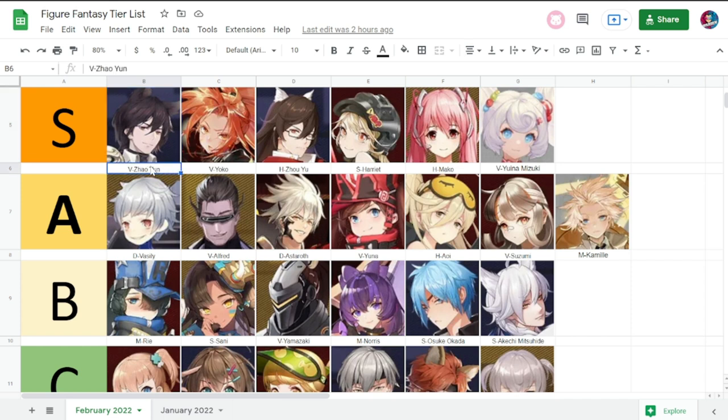Zhou Yun — not to be confused with Zhou Yu — if you need a pseudo tank, our game doesn't have a lot of defenders and Zhou Yun is one of your best choices. He could easily be at SS tier but he does fall off in certain content, which is why he sits at S tier.